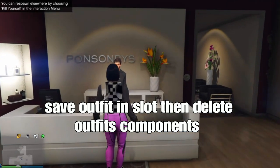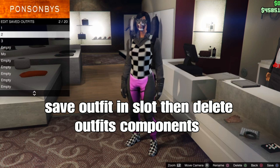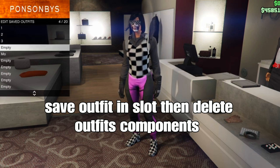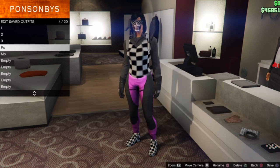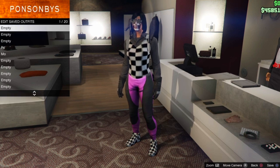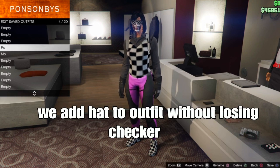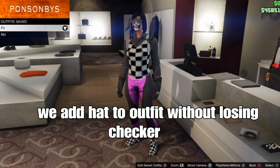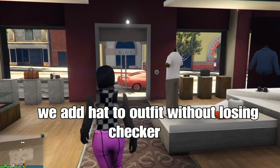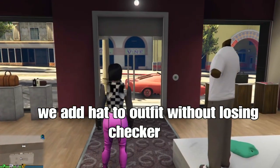Once you load up with your modern outfit in the lobby, head to the console and save your outfit in a slot. You can delete your outfit components now since we already have our outfit finished. Next we're going to add a hat — be careful, because adding a hat or mask can mess up the checker pattern, so we'll show you how to do it in the next clip.